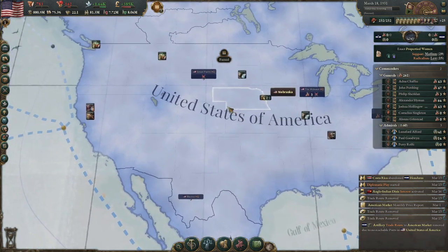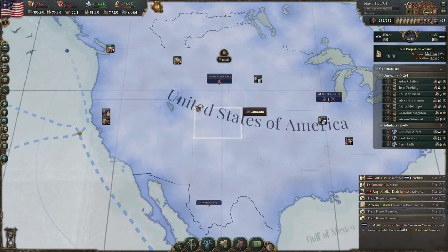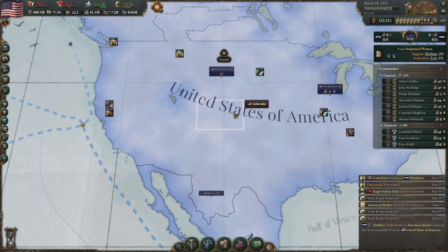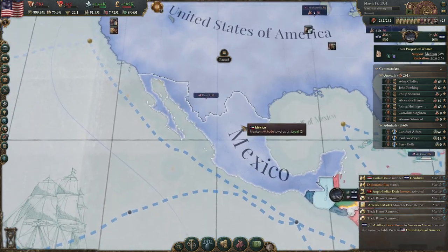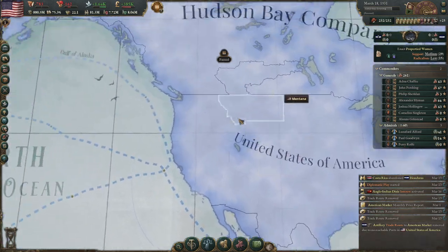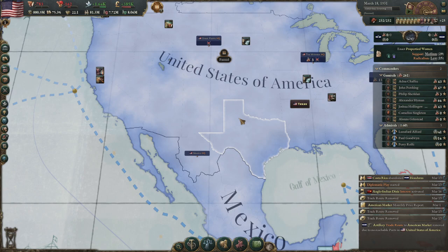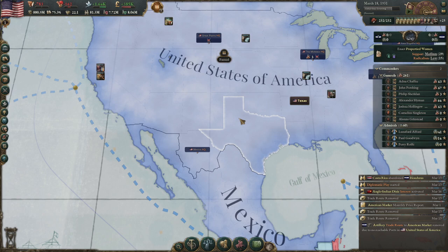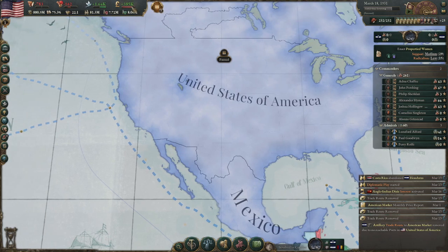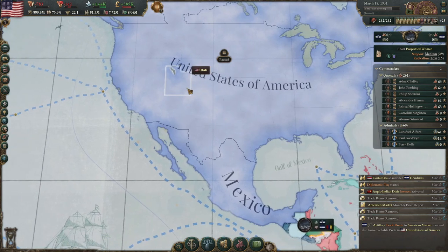Early game was spent expanding and colonizing the central plains, making sure I could get all the Indian territory before the rest of America did. The next step was going toward Mexico. Rather irritatingly, the Russians decided to join with the Mexicans, so I had to rely on a very large militia population to push in and win the war. This worked out well because you can run at a deficit for a long time before going bankrupt — I basically went into default, just printing money to win the war, which I did.